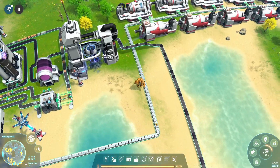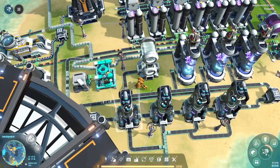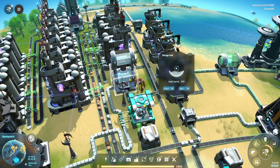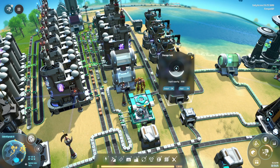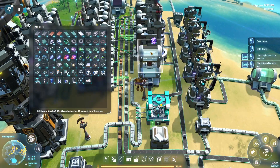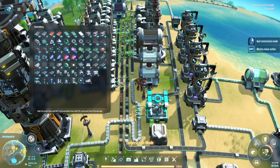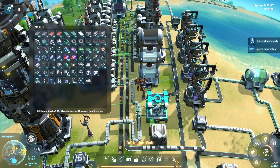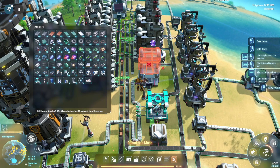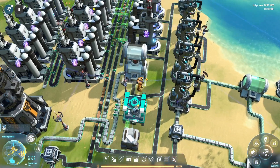When you have an abundance of hydrogen and it's backed up, the first thing you want to do is wherever it's coming from, have it going into tanks. Each of these tanks can store 10,000, and you can stack them — so right there that's 30,000. Hydrogen tanks act as a buffer system to keep your pipeline from getting clogged up.